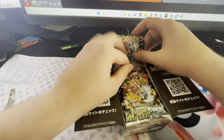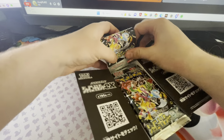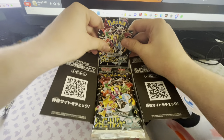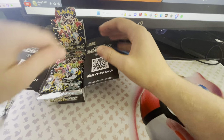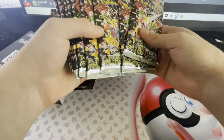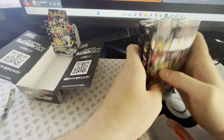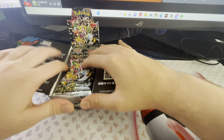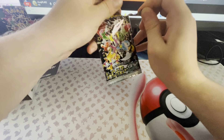Let's pop the back of this open. There we go. It's looking quite nice. I'm pretty sure there are 10 packs — let me just double check: 1, 2, 3, 4, 5, 6, 7, 8, 9, 10 packs. I'll put these back in the box and let's get this opened up. Let's see what we can get — hopefully some good cards.